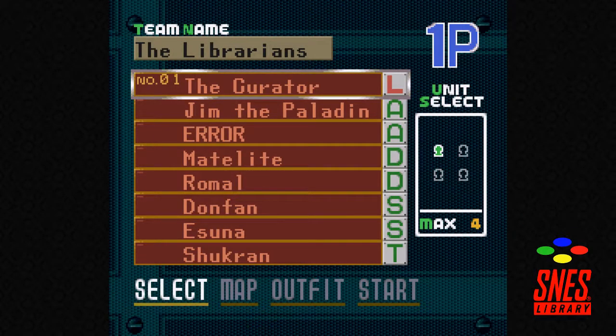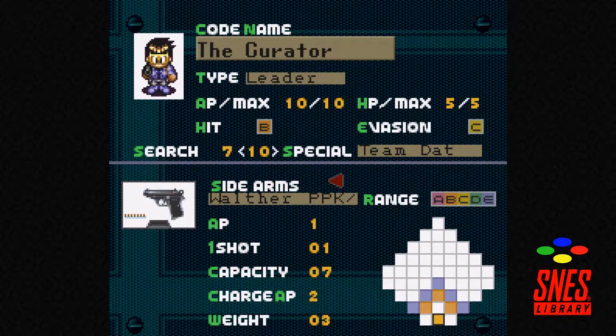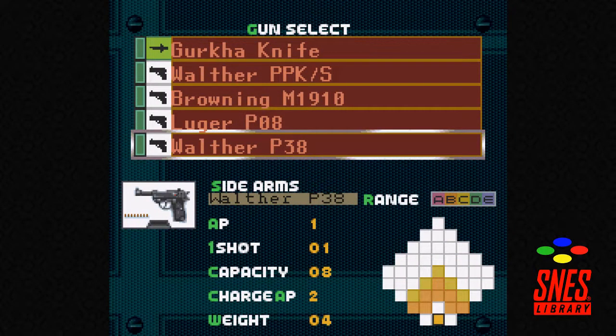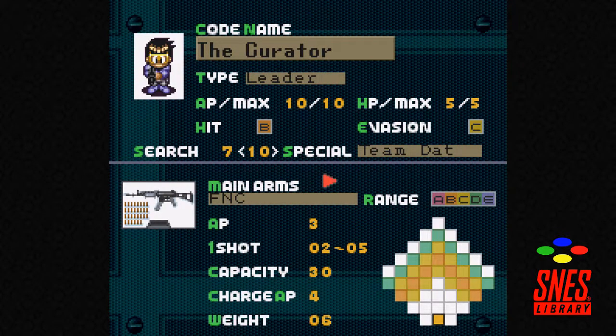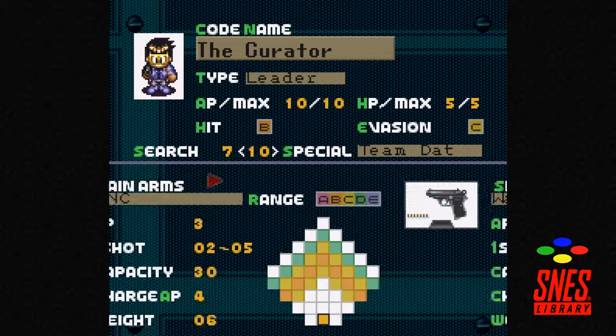So we'll use the new and improved librarians. The leader is the curator — that is me. One thing I took care of when setting up weapons is that I could give them a better pistol with a range of two to four, but this weapon can already reach four. I'd rather have a weapon that weighs less, because weapon weight decreases your max AP, so you don't really want to do that.